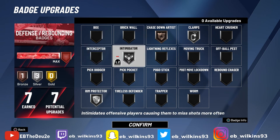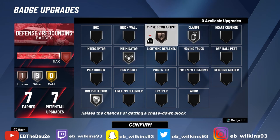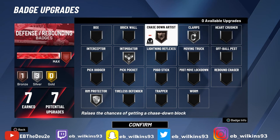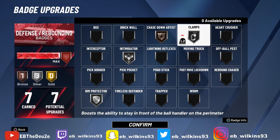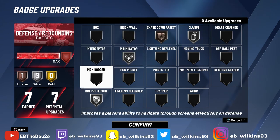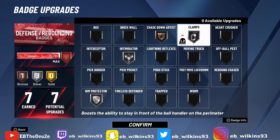That's why I say Clamps can prevent you from needing Rim Protector as much — because if you clamp someone up on the perimeter, they can't rim run since you made them pick the ball up. Then Intimidator kicks in to contest the forced shot. Chase Down Artist is hard to avoid regardless because that's for when people cherry pick or run off screens. Make Clamps as high as you can — personally I left it on silver to spread out my badge points. This is what my badges look like on my playmaker shot creator.